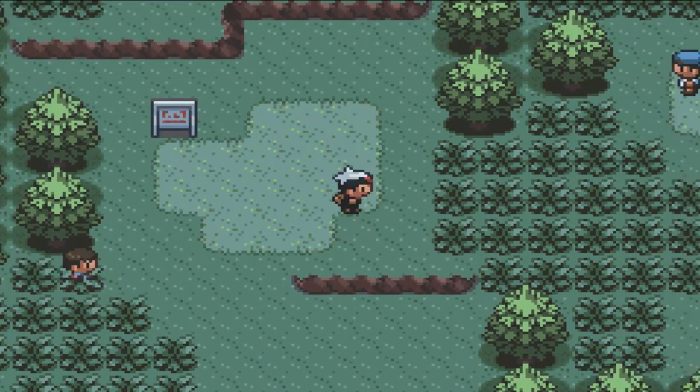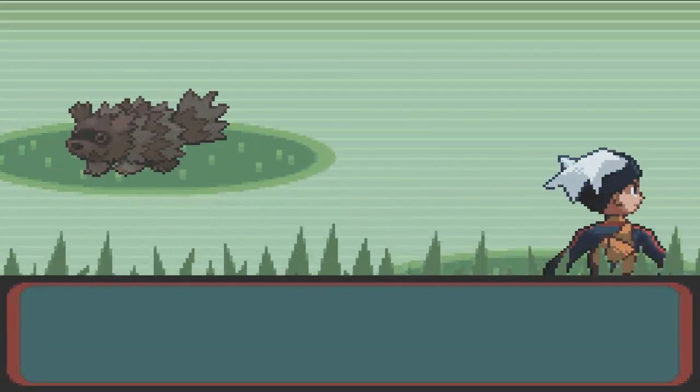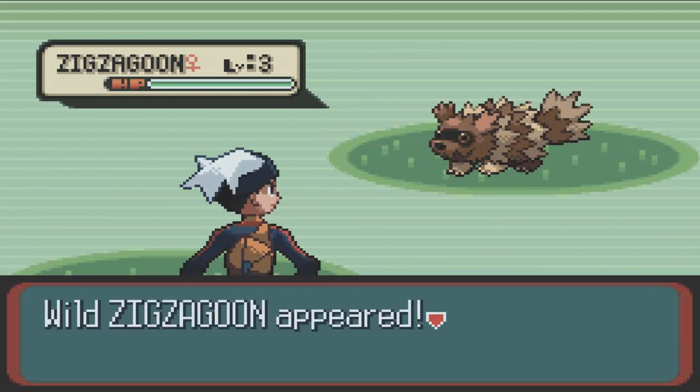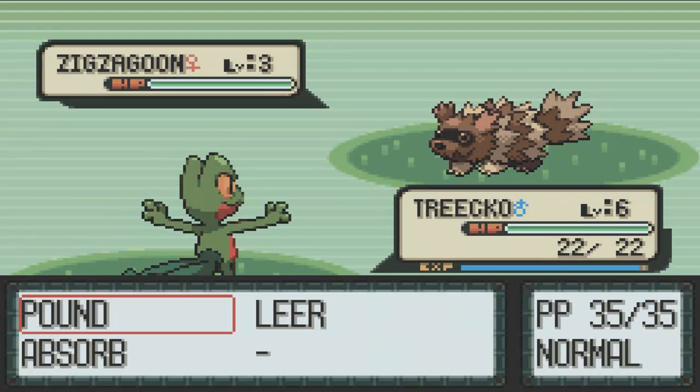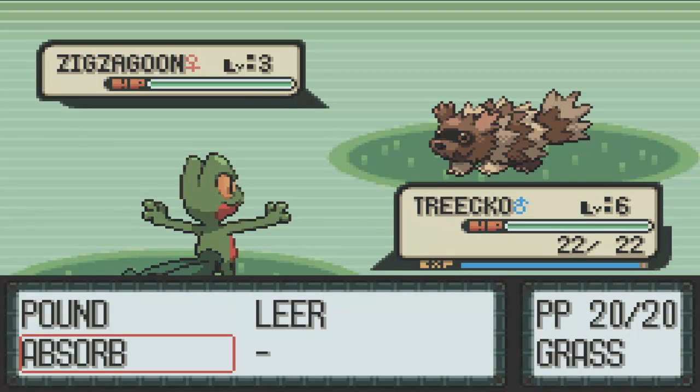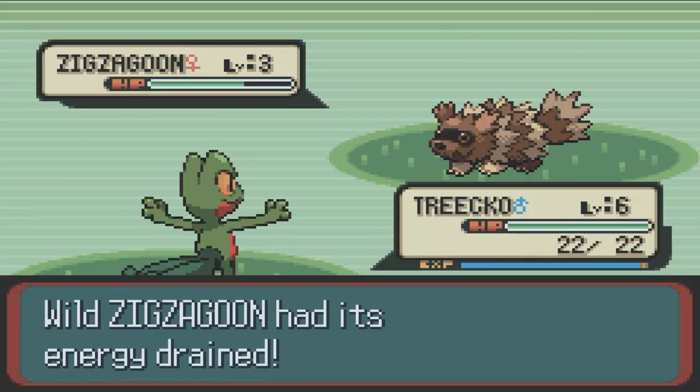Greetings and welcome back to my Blast from the Past Pokemon Ruby walkthrough. In today's episode we are catching some new Pokemon, since we're starting out and we only have a Treecko here. We definitely need some more new Pokemon to add to our team collection. To fight some gym leaders, it'll get harder along the road. It's always good to have at least three or four Pokemon.